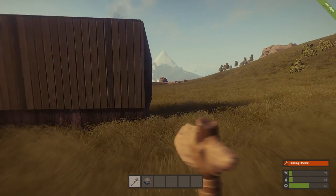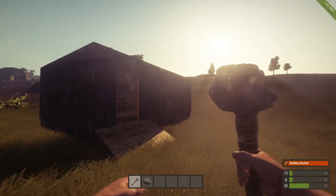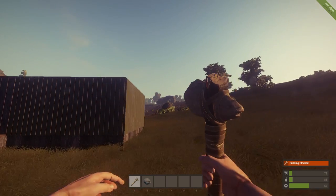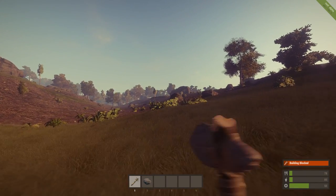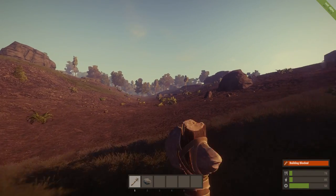Somebody's in here with a torch or burning something in here. This guy's probably pretty well equipped. I should probably be on my way. I don't want to die and lose all my resources right now. He's probably got a gun or a spear or something better than my stone hatchet.